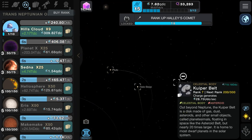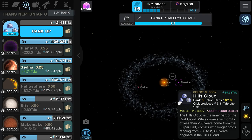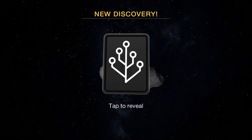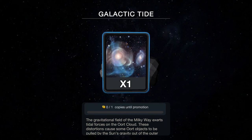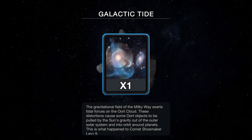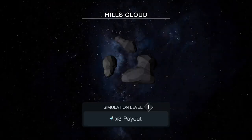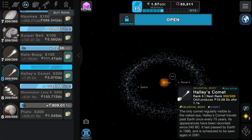Here's obviously the Kuiper Belt, and then if you zoom all the way out you've got this belt as well — Hills Cloud. Let's just get it done straight away. The gravitational field of the Milky Way exerts tidal forces on the Oort Cloud. These distortions cause some Oort Cloud objects to be pulled by the sun's gravity out of the solar system and into orbit around the planet — this is what happened to Comet Shoemaker-Levy 9. Good to know.